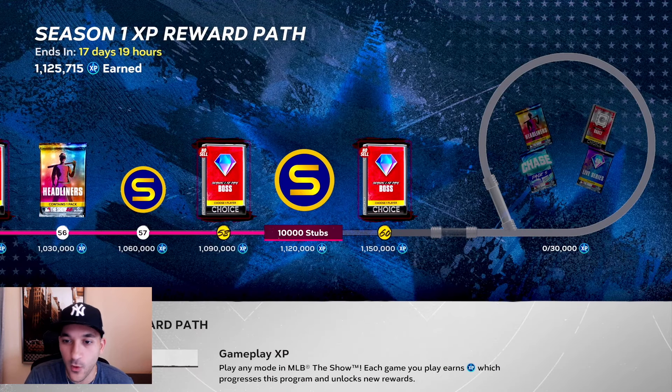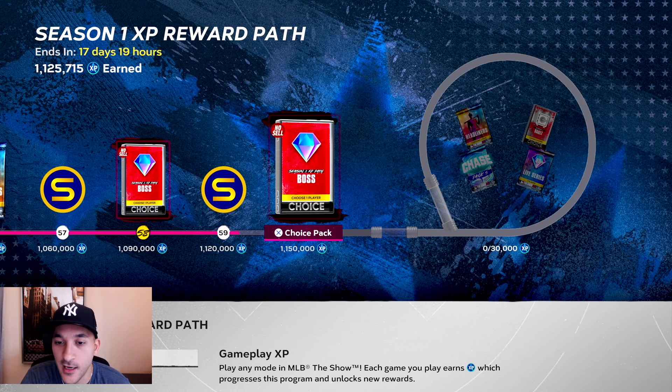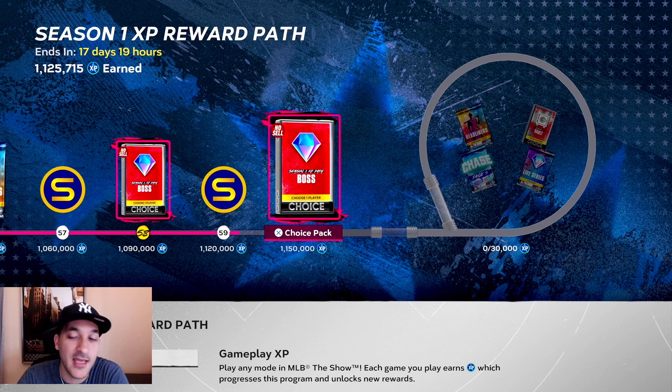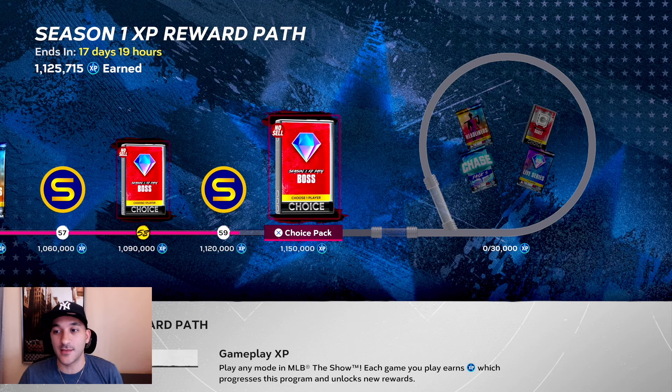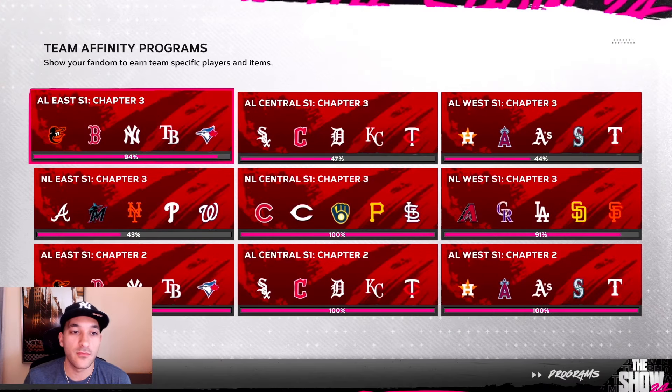For the XP reward path, we are almost done — we got one boss pack left. In this episode we got our second boss pack and 10,000 stubs. We're pretty close to getting the final one and then entering the looping phase for live series diamond chase packs and vault packs. We need 90-plus diamonds to maybe make some extra stubs or get cards we need to finish up the live series collections and get Babe Ruth. Probably by end of this week we'll get that final boss pack.